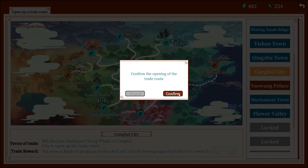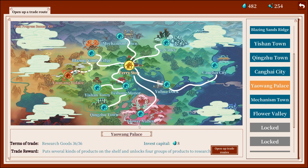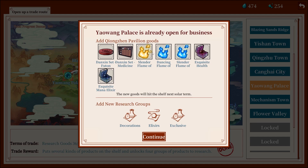I can open up this — exquisite health, exquisite health sounds good, dragon palace set also sounds pretty good. Danshin set, medicine, exquisite mana — dude, if you just let me straight up buy it from the shop I'll love you forever. I have so much money, I need somewhere to spend it.